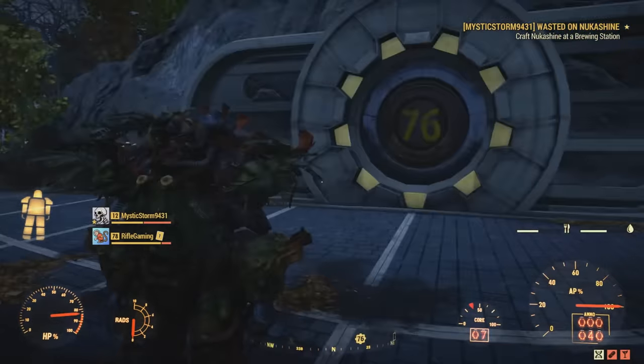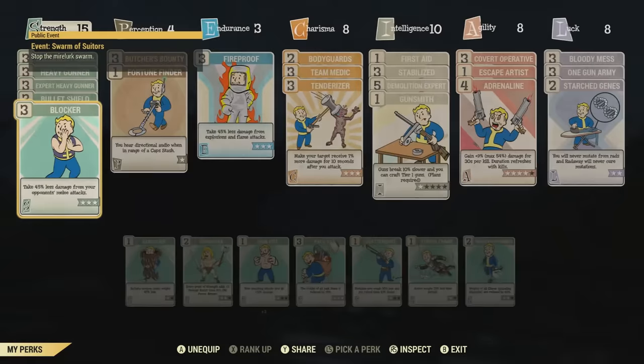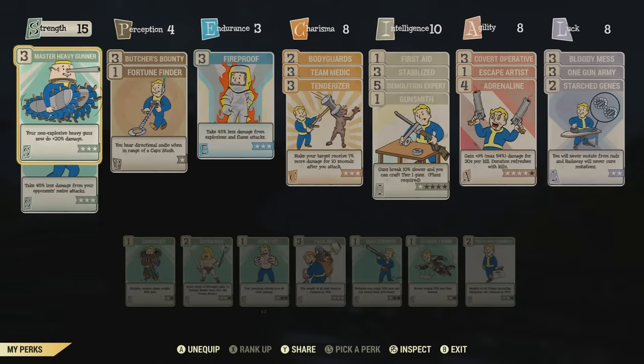If you are trying to make a tank build, having a fast fire rate vampire's heavy weapon really helps keep your health stacked, because you can just continue firing and keeping your health up. Now let me go ahead and get into the perk cards that I'm using on this build.